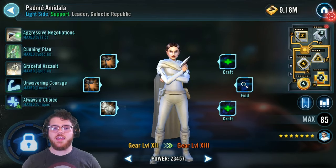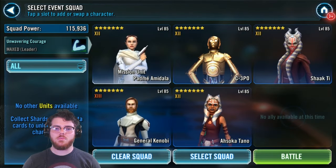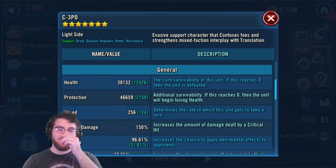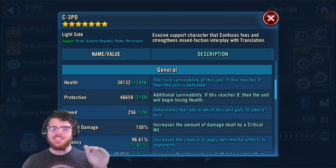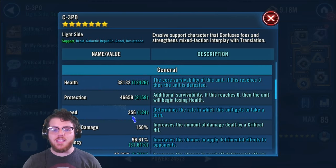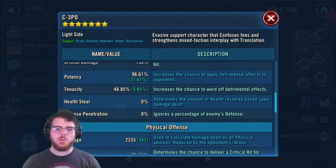Next, let's look at C3PO. He's going to be your second fastest character. I've only got this third gear 12 piece on him. I've got him to 38k health — that seems to be the lowest threshold I was able to do well with and keep people alive. He's going to have 256 speed, but his unique gives him plus 20, so he's actually functioning at 276 speed, which is perfect — that's where we need it.